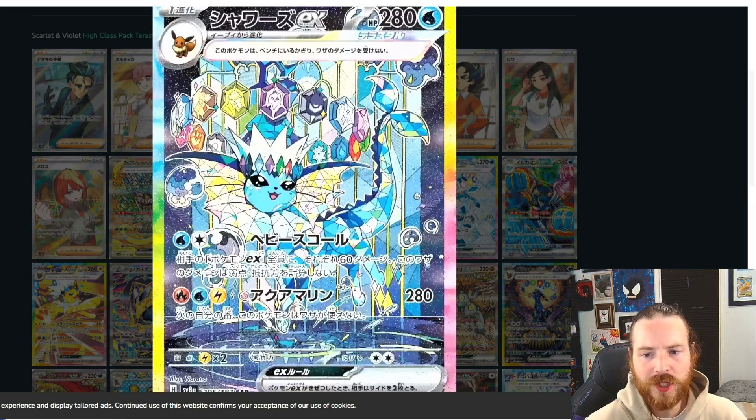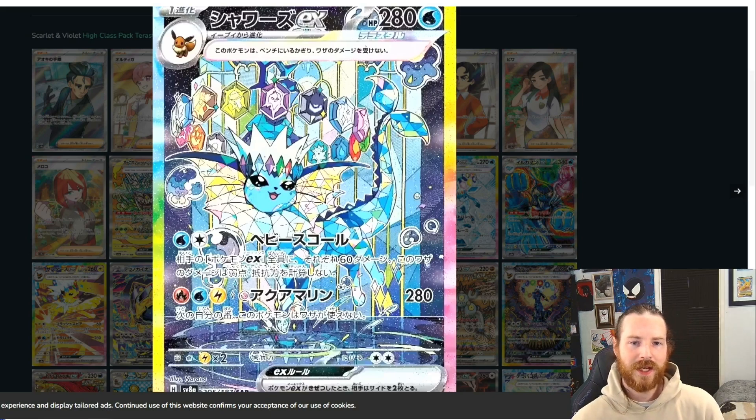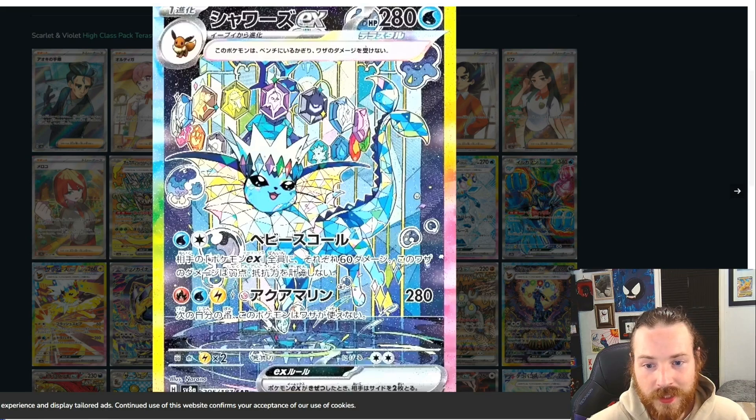Next up, we got another pretty poor image of Vaporeon — granted, it does look a lot better than the last one I was showing. In this image you can see more of like the stained glass window effect behind the Vaporeon, and you can see like the stained glass sort of terastalized look directly on the Vaporeon. Just a beautiful card — I love this artwork. Anyone that loves the Eeveelutions, obviously they're going to be chasing after these beautiful cards.